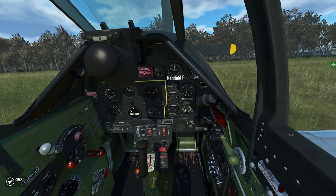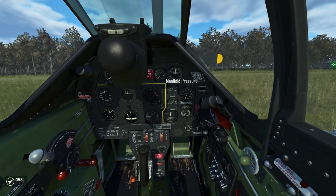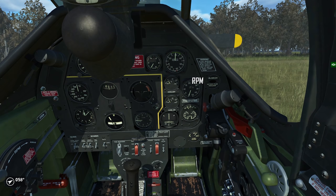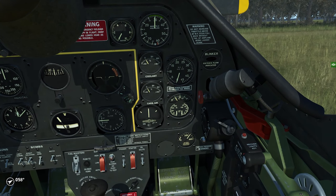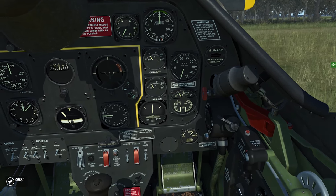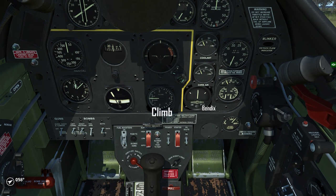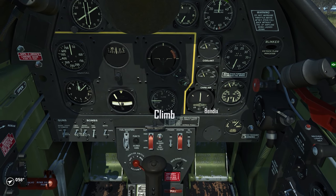In the top right corner we have the gauge for manifold pressure in inches of mercury. Note that the scale changes when you use the 150 octane mod — it gets replaced to show the higher pressures. Below that is the RPM indicator. When you manage your oil radiator manually, the oil temperature is of interest — that's the upper part of the gauge below the RPM indicator. Generally, up to 100 degrees Celsius is fine, even though the P-51 is rated for 90 degrees. Further to the left you can see the vertical speed instrument, showing climb and descent rate in 1,000 feet per minute intervals — 4,000 feet per minute is roughly 20 meters per second.